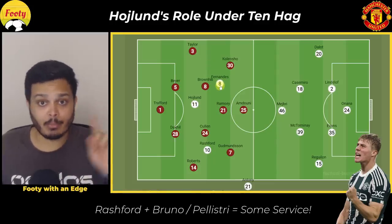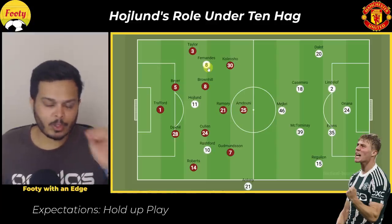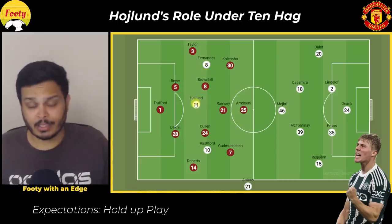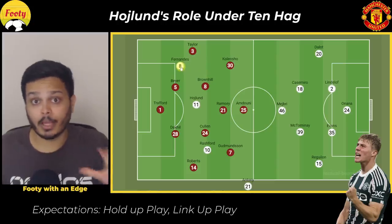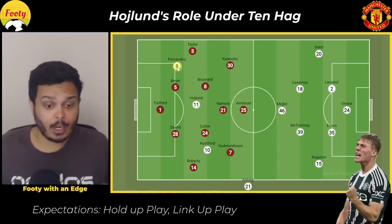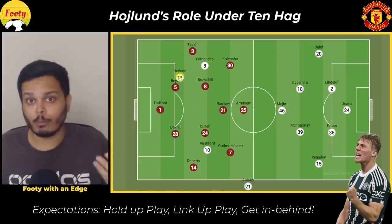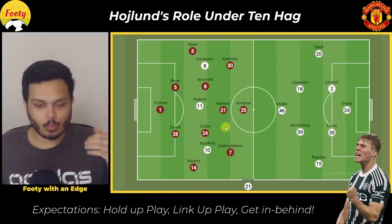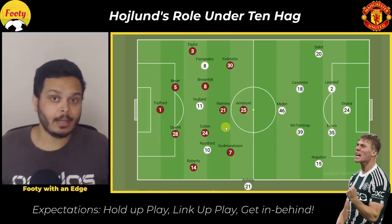Bruno and Pellistri are more pass-first wingers and both good at dropping into central areas in the second phase of build-up. So based on everything discussed, Højlund was expected to offer hold-up play with his back to goal today, get Rashford and Bruno in behind when he successfully holds up play, and also run the channels himself as a target for long balls from Onana or the center backs.